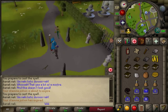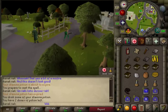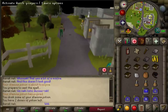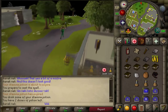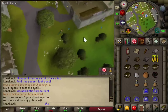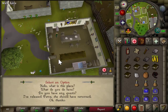Head west. You can drop your bowl — you won't need it for the next part, but you will need three inventory spots. Head to this house and the dialogue option is 4-4-2-2-1.